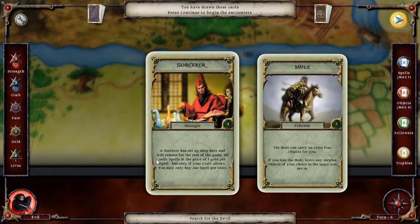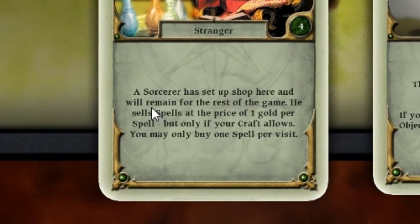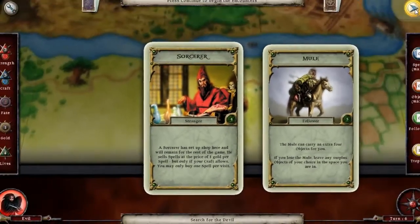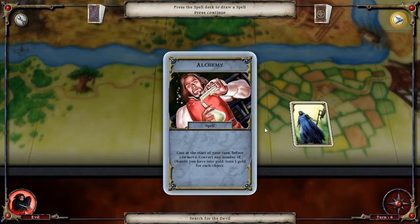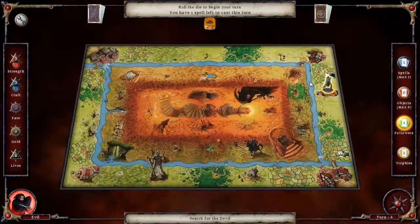A mule, which I will happily take, and a sorcerer. He sets up shop here and will remain until the rest of the game. He sells spells at a price of one per spell. I might actually do that. Alchemy — at least I can get my gold back, if I ever get an item.